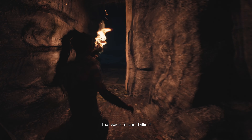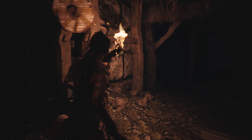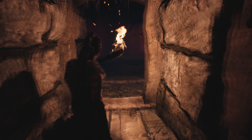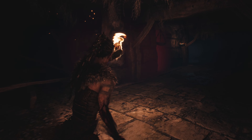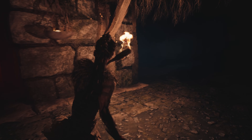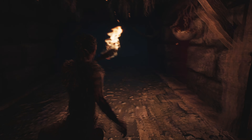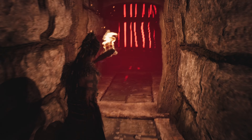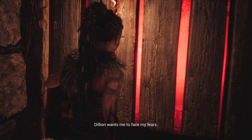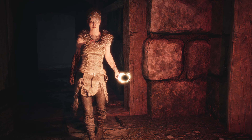What am I going to find here? I don't have a weapon. Towards the red light we go. I don't like it. We're gonna have a jump scare... oh! We did it! Wait — what?